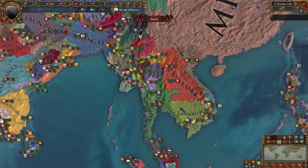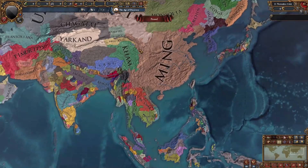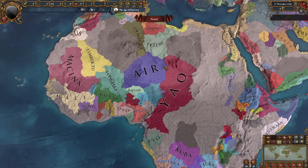Not too much has been revamped in Persia and India, but in Southeast Asia there are a ton more provinces. This region just got revamped for Leviathan, and now look at it — all these tiny provinces. Not much has changed in East Asia either, but South Africa has been revamped. We have the nation of Zulu right here, as we can see many more provinces over here — these are probably accounting for colonization later. Some nations are larger, some are smaller. Yao is already starting to look like Chad — very cool.